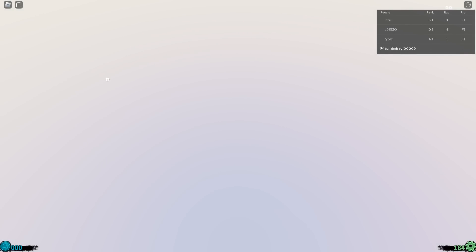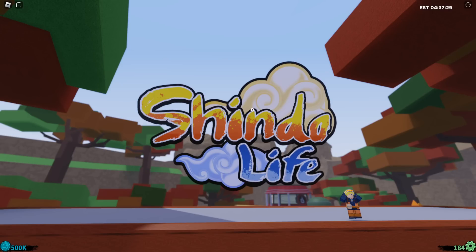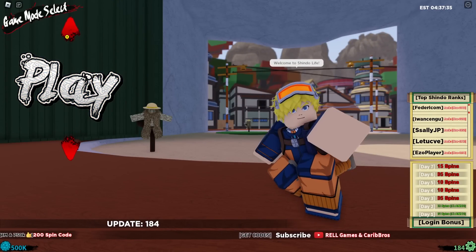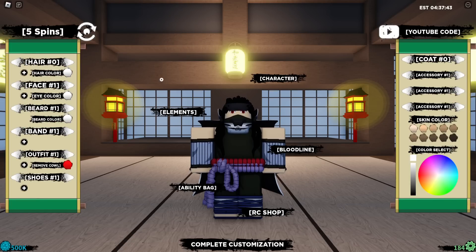I was actually a bit disappointed with the Halloween update. I was expecting a trick-or-treat event but they didn't add it. Shindo Life is a bit dry right now — there isn't that much to do. They did give away free bloodline stuff by killing the boss, but that's not enough to keep players going. I was hoping they'd at least add trick-or-treat stuff as a way for people to get free spins or raw coins.